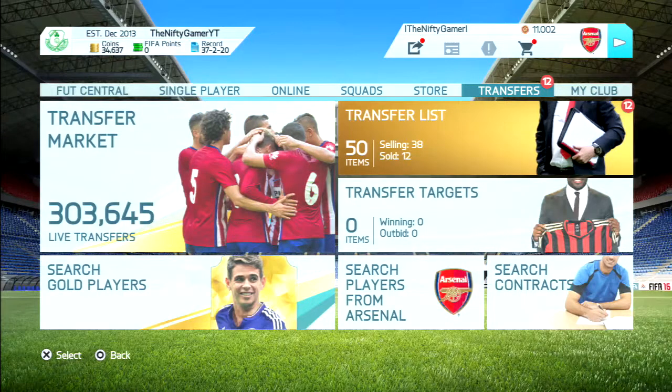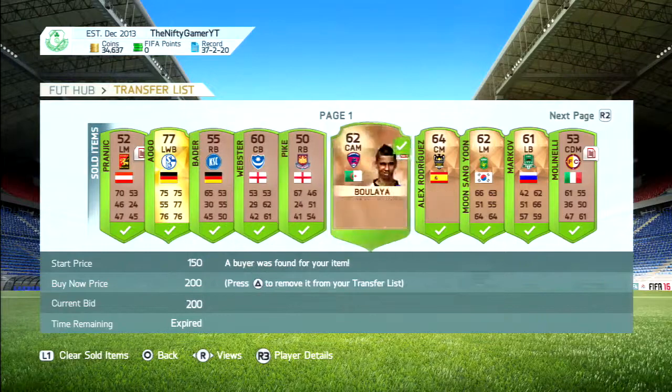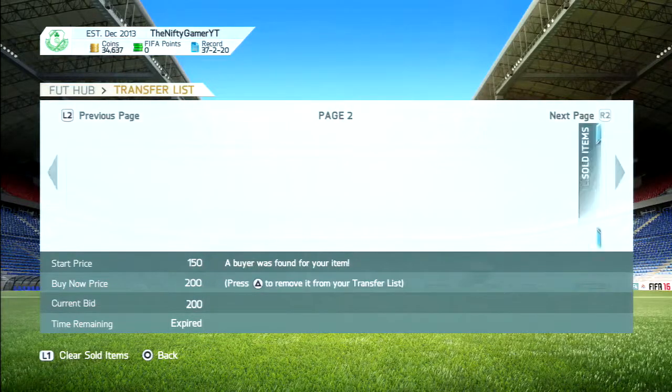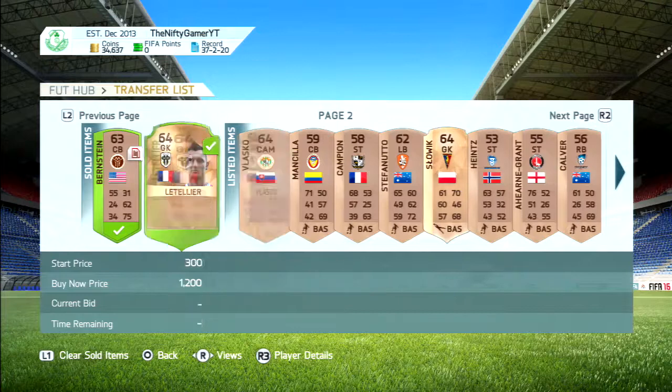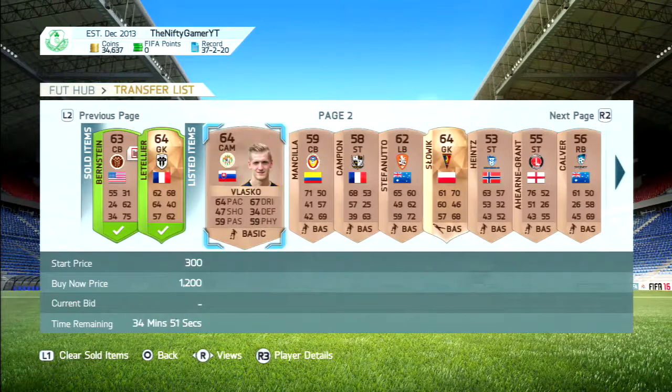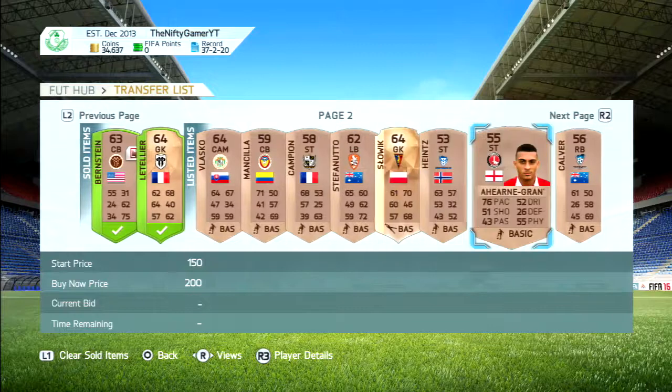Considering I'm on PS3, it was definitely not going to work. But now players are actually selling. I'll quickly show you on my transfer list — as you can see, quite a few players have sold for 200 coins, some have sold for 150. A load of others have actually sold but I got rid of them a couple of days ago, and most of them sold for 150. Now they seem to be all selling for 200, which is pretty decent.